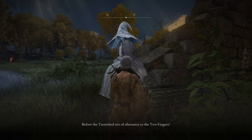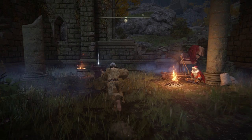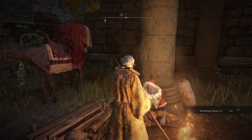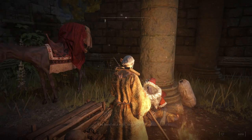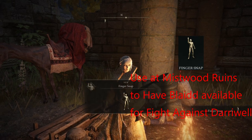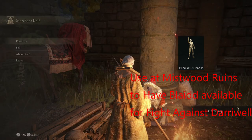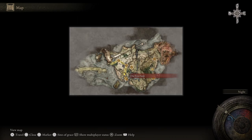You will need 1200 runes to buy the three cracked pots and the crafting kit, so go ahead and sell the rune you have. Don't forget to talk to Ranni about the howling — that way you can use the finger snap gesture to call down Blaidd. After you're done, warp to the First Step and drop off to the south side to pick up a Gold Pickled Fowl Foot.